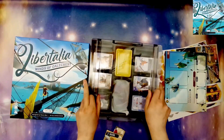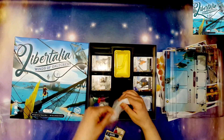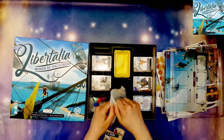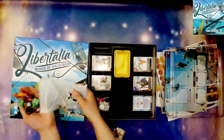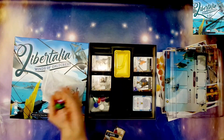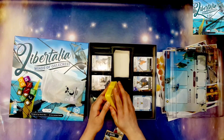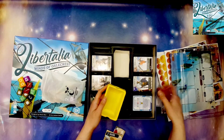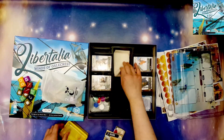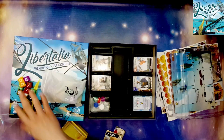Then we have the plastic inserts to make sure everything stays in its place. Something I really love is that these are biodegradable bags — and they feel really nice too. These are loot tokens. And here we have the treasure chest, where we'll be able to put all of the money in it. If you get the metal coins, they'll fit in here as well.